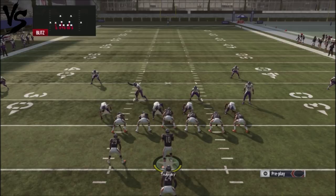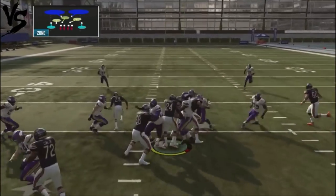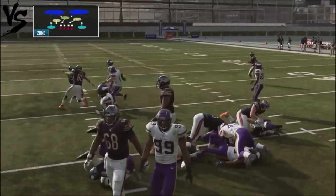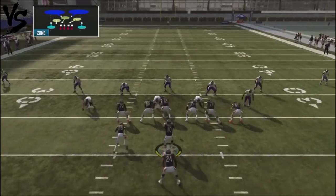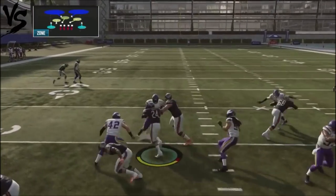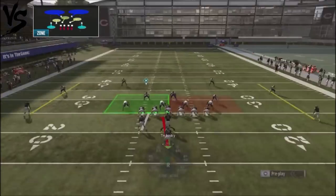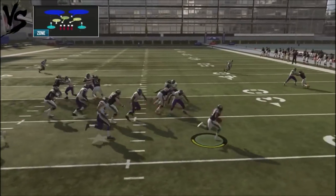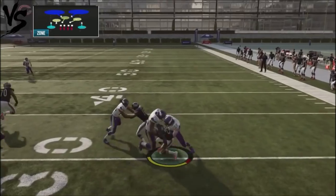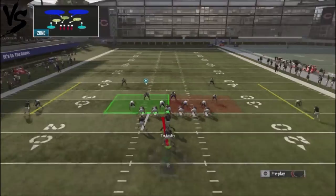Against cover two, we take the halfback zone weak right up the hole. Look off to the left and you'll get good blocking, especially with a bigger back — though Cohen is in there for his speed. We can also run the triple option: hold the X button, watch the seal blocking get the edge, and with a good spin move animation you can pick up 50 or 60 yards. That happened in gameplay just today.